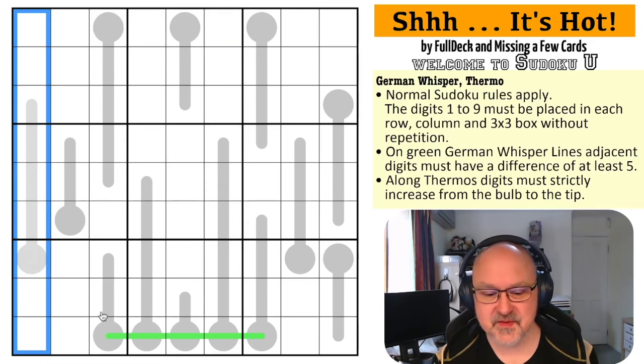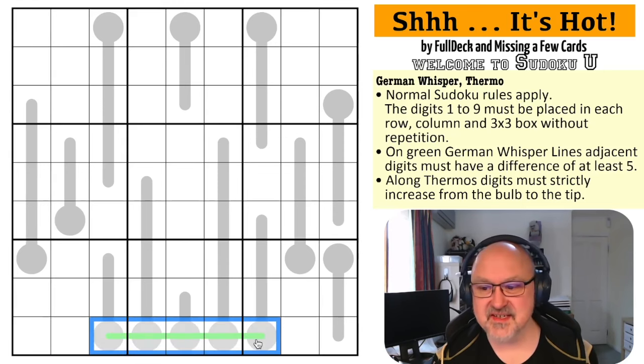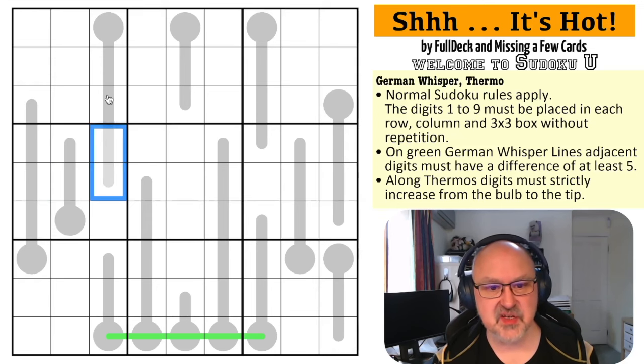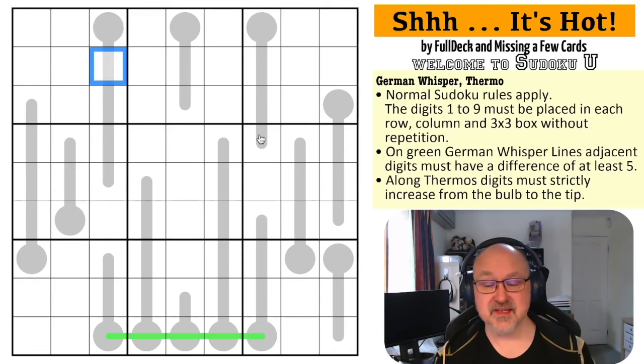On green German whisper lines, adjacent digits must have a difference of at least five. Along thermos, digits must strictly increase from the bulb to the tip. Some of these thermos are upside down, so the direction changes accordingly. Those are all the rules.